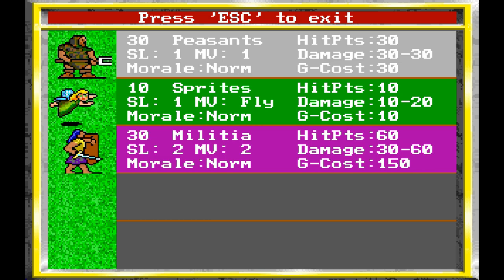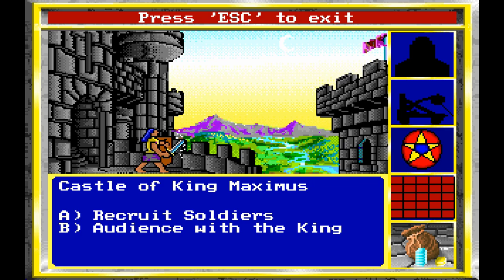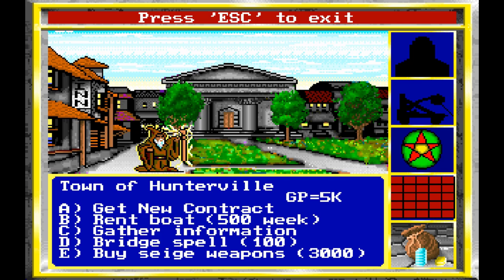Yeah, you can see they've got 60 hit points — they're twice as good as our peasants. Let's go ahead and get some archers because they have ranged attacks, and some pikemen because they're kind of beefy. We're down to 5,000 gold pieces. I'm not going to get siege weapons yet, but I am going to buy a bridge spell.